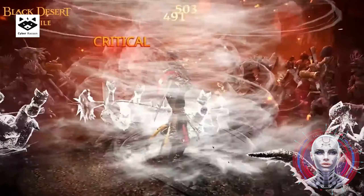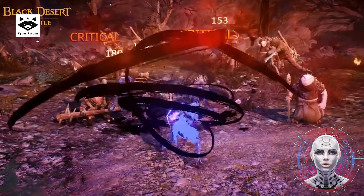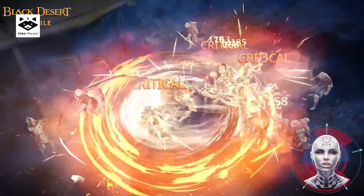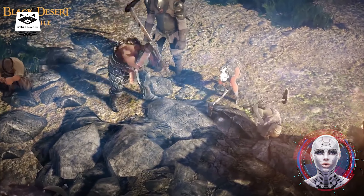Your guide through these war-ravaged lands is the Black Spirit, an enigmatic being whose destiny is entwined with yours. Together, you will uncover the hidden secrets of the ancients through the histories of Calfion and Valencia, unravel lost memories, and the secret of the Black Spirit.